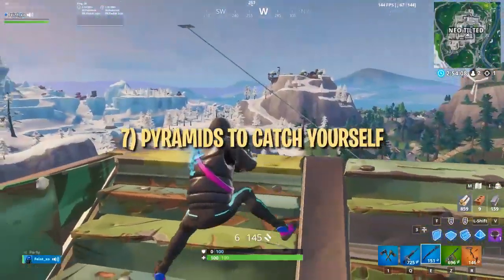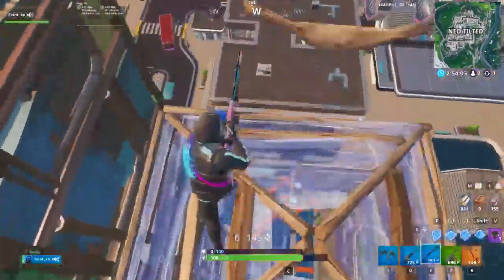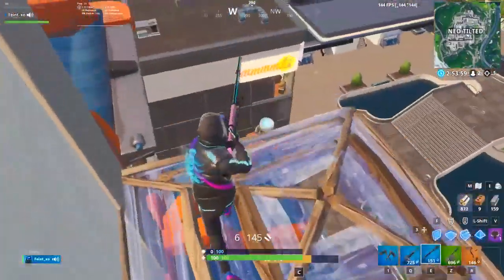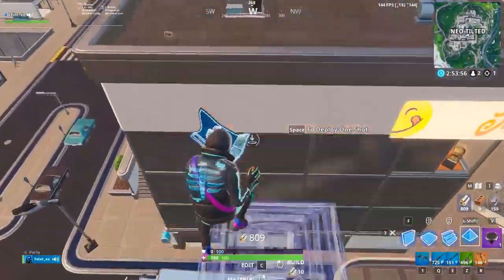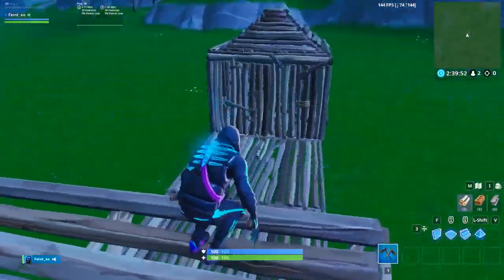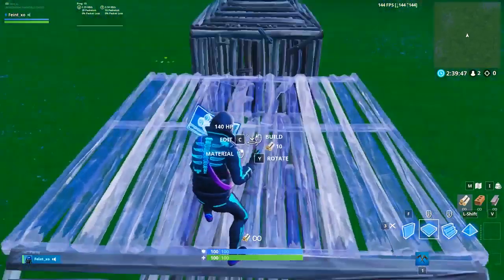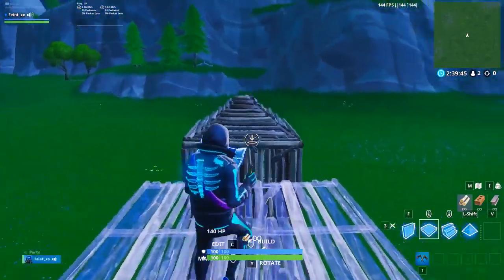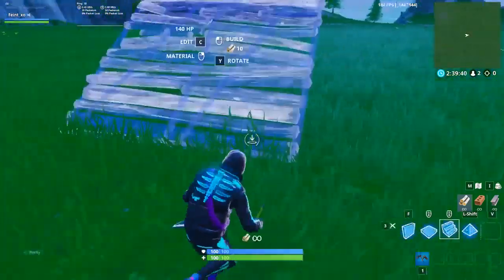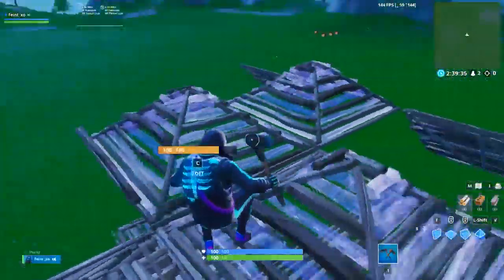This last one is another lightweight tip. If you aren't already, you should be using pyramids instead of floors to catch yourself when you're falling down or trying to connect builds from a distance. The reason being, you can place pyramids a further distance away than you can place floors. You can't place floors two tile spaces away, but can place pyramids. This extra little bit of distance could come in clutch if you're trying to catch yourself with builds after getting shot out or making a long jump.